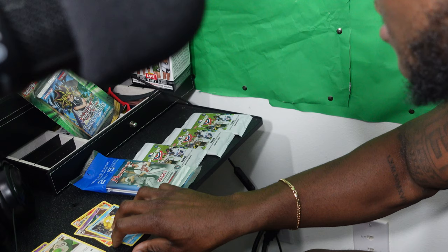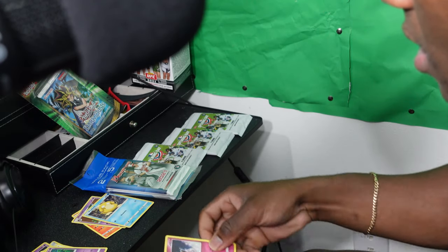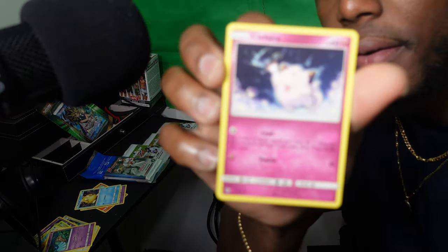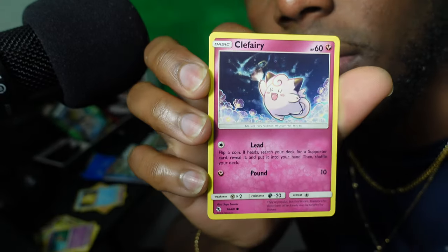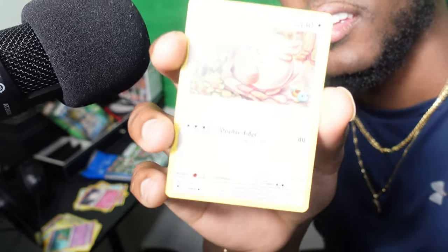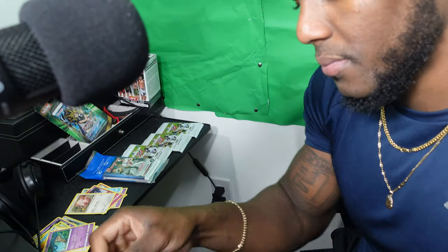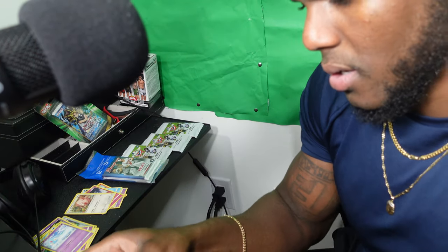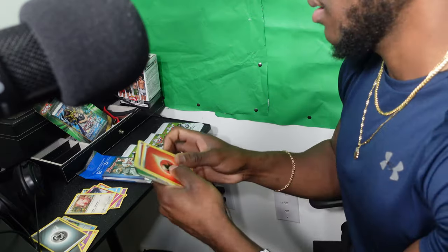Psyduck raw — I mess with Psyduck. We got Pondage, we got Clefairy. Chansey was powerful bro — I used to always get beat if someone had a Chansey. Then we got a lot of energy cards, a lot of energy cards.